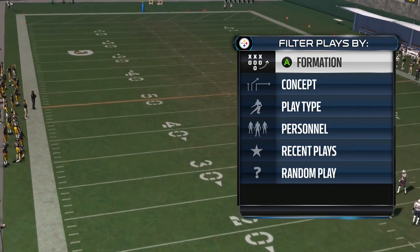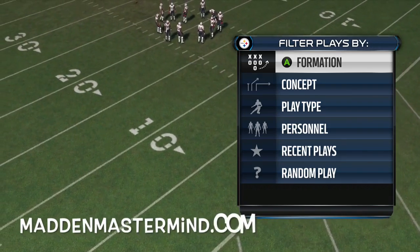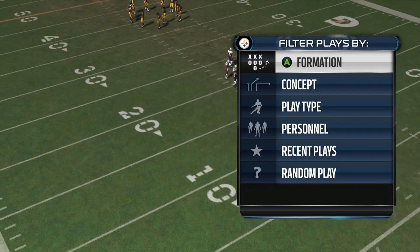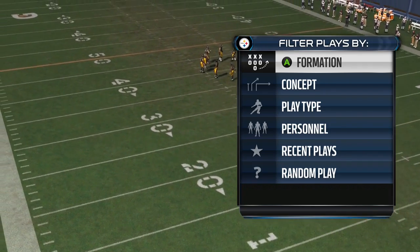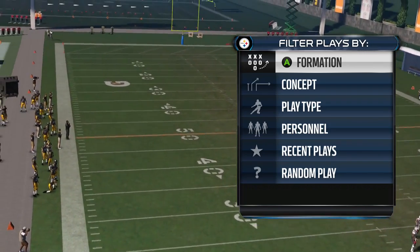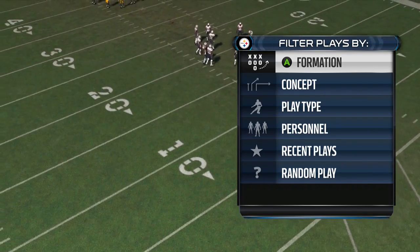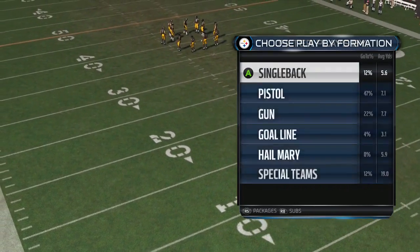I'm going to be posting segments of it on here as well. If you want to learn how to do the user catches that are going to make this offense even nastier, go ahead and get yourself a membership on Madden Mastermind — it's going to be in the free section. Sign up at MaddenMastermind.com, get your access, and learn how to do face catches, spec catches, and beautiful things like that. No matter what offense you're running, it's going to make it better.